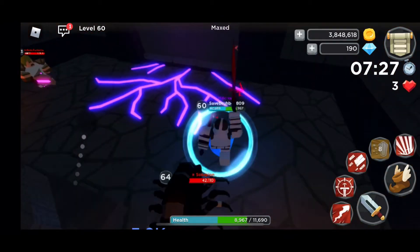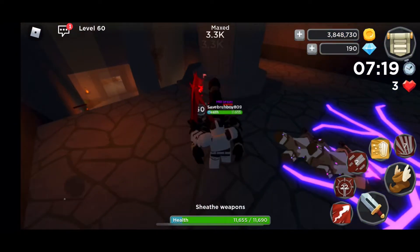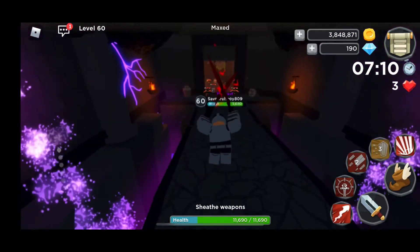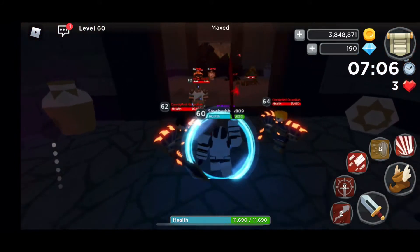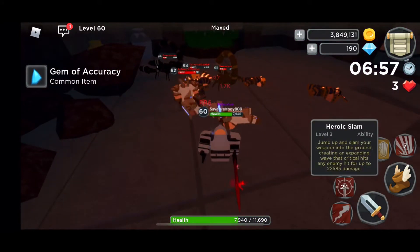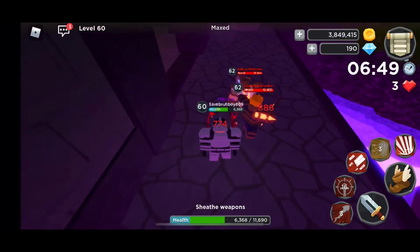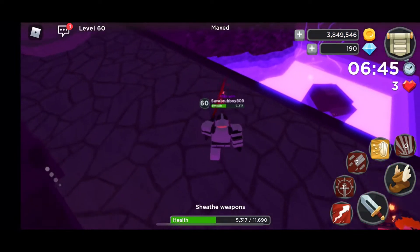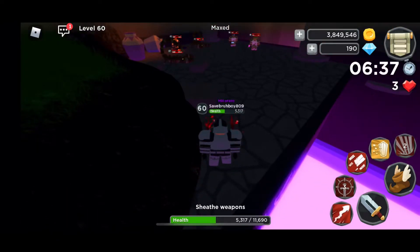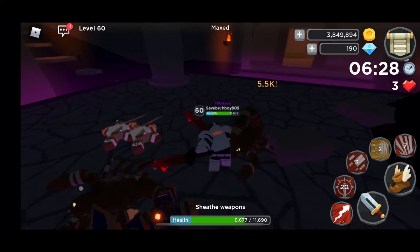Whenever you're on stairs, you can jump on them to go up faster — it just saves a little bit of time. I used to not be able to solo this fast enough, but once you get good gear, I recommend using fire blade instead of rock slide if you're not strong enough — it's a lot better. Then we can wait for our abilities to charge up and then shield, stomp, and heroic slam, and then rock slide because the scorpions are annoying.